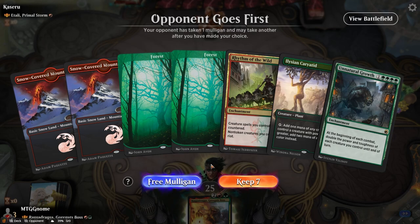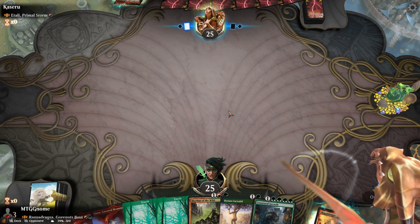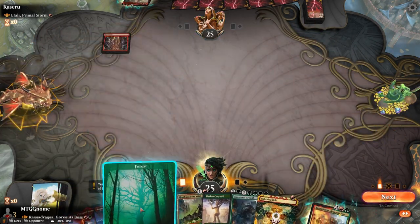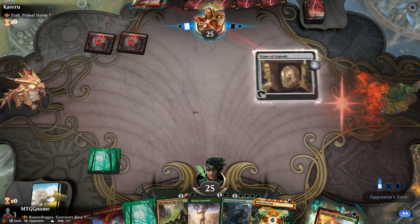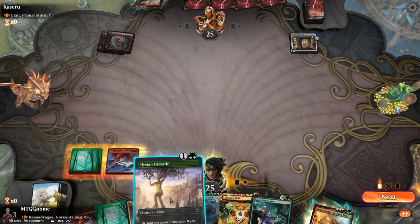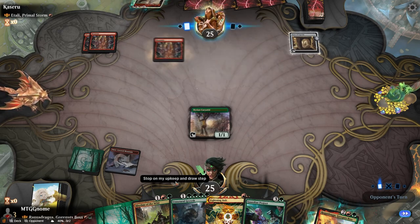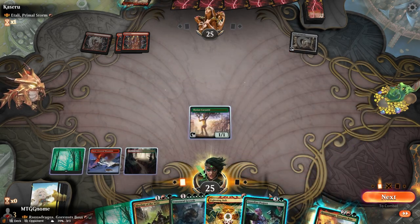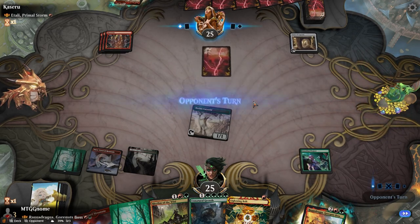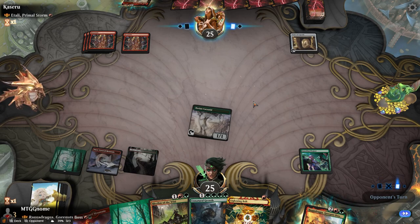We're up against Itali. This should be an interesting matchup — kind of really curious about it. Let's keep it. Is there going to be a lot of removal? If it is, then we are screwed. He mulliganed to six. I should have played the red so I can have the lightning bolt, but that's okay. What do we do here? We don't necessarily need the Rhythm of the Wild in this matchup, it's nice to have. Let's play the Guardian Project, since red has no way of dealing with enchantments, so we can just really draw some cards.